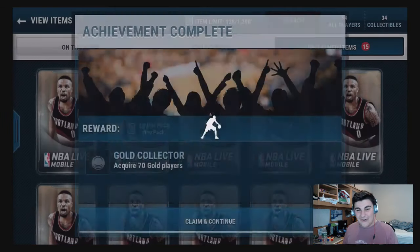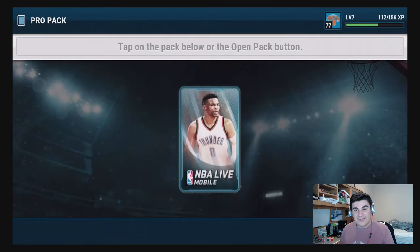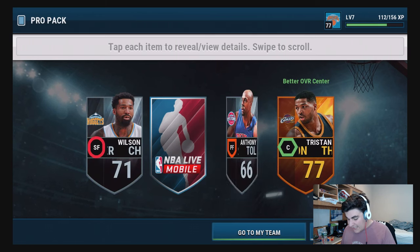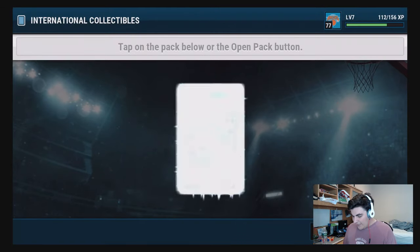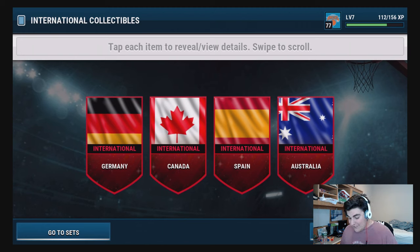Let's go right to one of the toppers and try to break this funk. We get a pro pack for acquiring seventy gold players - the rewards are actually pretty good. Come on - Tristan Thompson again, oh my god. We're gonna rip one of the toppers. Hopefully if they are by country we get all the Germany ones. We got one Germany - we're gonna need to make some moves and get ourselves 20 of those.